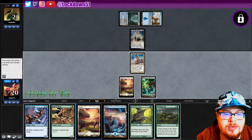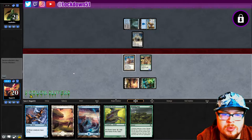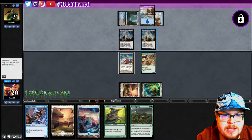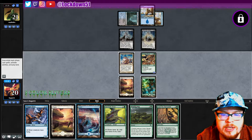So this is Zuberas — interesting, we haven't seen those in a minute. I'm just going to play Lord and pass since we got the Benevolent out. We'll start setting up with the Gemhide next turn — probably go Gemhide into Winding Way, just try to roll out some stuff. That's gonna be nasty though.